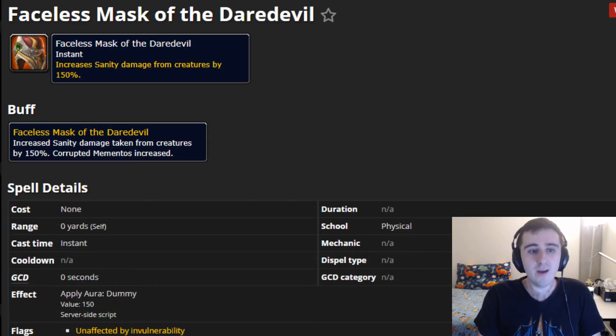If you clear the Valley of Honor — that's the one with Rexxar in Orgrimmar — with any mask active, you'll be rewarded with the Faceless Mask of the Daredevil. This increases sanity damage from creatures by 150%, so this is almost all avoidable sanity damage. This might be the least impactful mask if you are safe and can dodge things. However, there are some mini-bosses that do unavoidable sanity drain, and this will seriously increase their sanity damage output. 150% increase is quite a lot — that's more than double — so your sanity can drain very quickly on mini-boss fights. If you're a class with big damage cooldowns for those encounters, this is not too bad of one to activate.